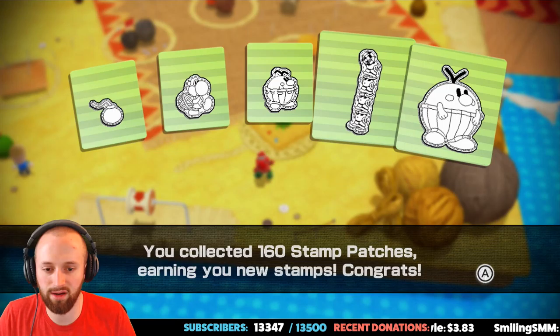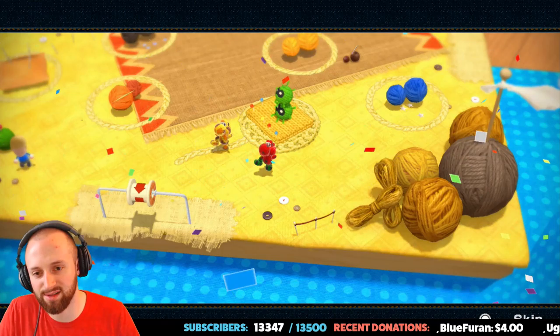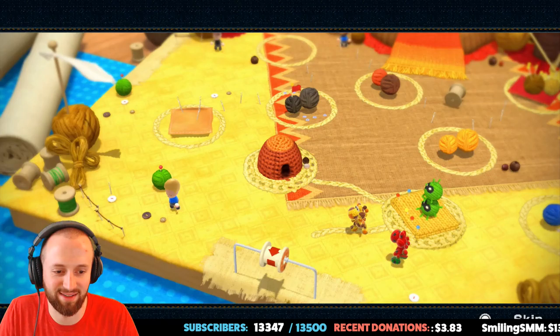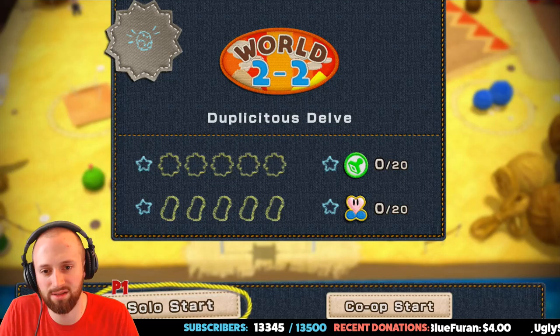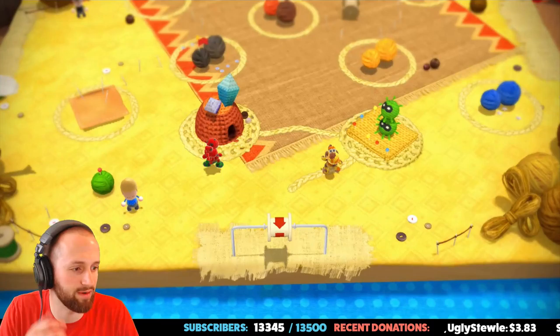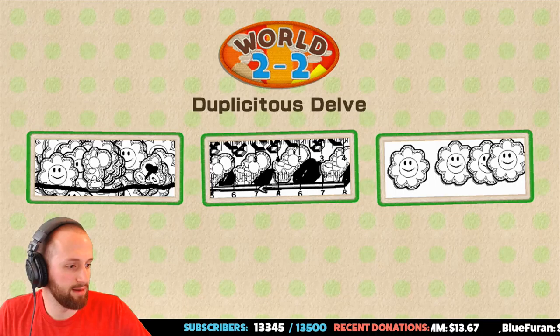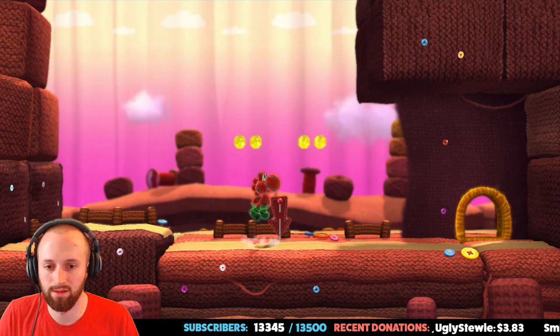New sub is the Golden Knight — thank you so much! If there's anyone out there who doesn't happen to be subscribed already, make sure to hit that sub button and hit that thumbs up as well — it's free 99 to like my videos. New low price! What is this Yoshi gonna be? 160 stamp patches earning you new stamps — no way! It's fruit Yoshi — he looks kind of cool. Safari Yoshi — nice! Still though, Yoshi Melon is where it's at. Okay so 2-2, here we go — Duplicitous Delve. That's an interesting word for a kids game.